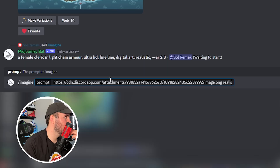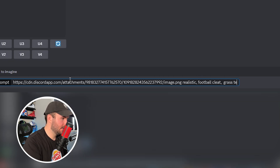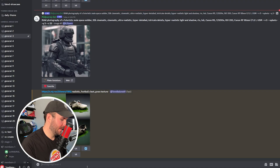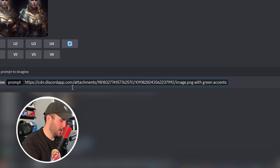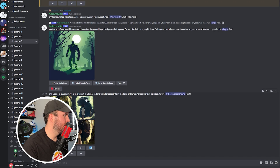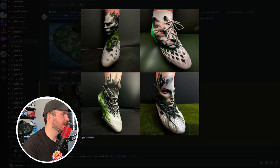Let's take this cleat and try an Under Armor realistic football cleat with a grass texture and just see what happens. It missed the assignment. Let's try this again but imagine it with green accents and a gray base color, realistic. Is this for me? Hey — green accents, gray base color, realistic!